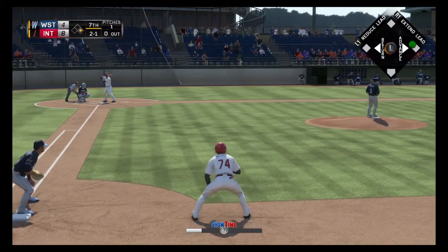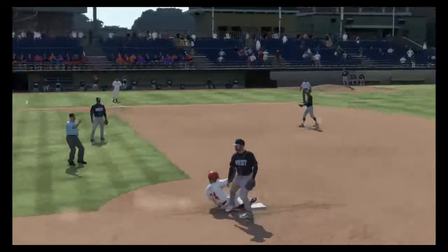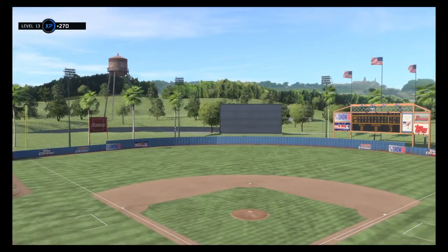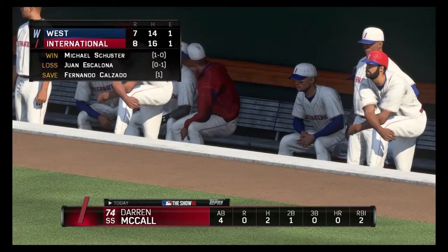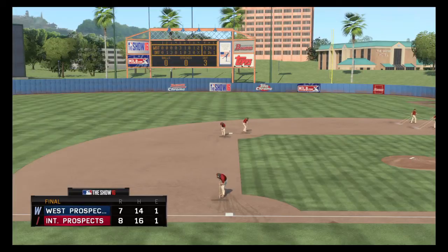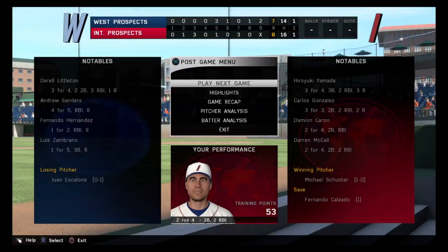I'm surprised the manager hasn't told me to steal. Hit on the ground to third, scooped up to second for one, and that didn't work out too well as the pinch hitter bounces into a double play. We did it — we got the hit. 8-7, we win. Four at-bats, two hits, a double at second base, a couple of RBIs. We did do well at the fielding at the end there, but it wasn't great. There we go — training points: 53.